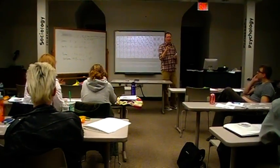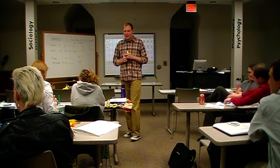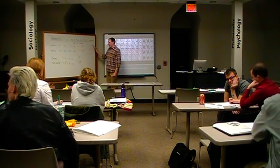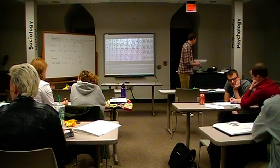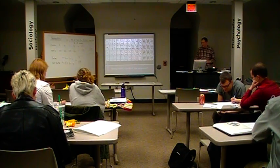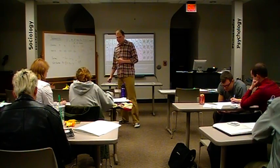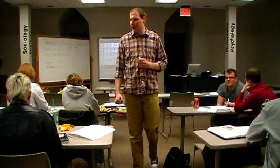On your sheet, below where you kept track of your personal results, it says class results. Your assignment — I'm going to give you about two minutes to do this — is to take these results that we got as a class, turn them into a ratio, and then turn them into a percent with your partner.